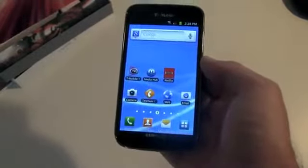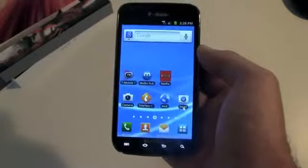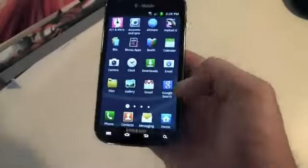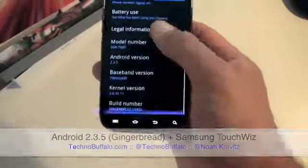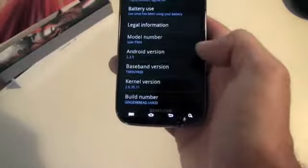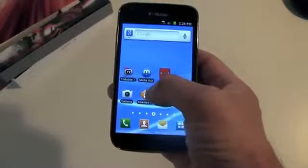The phone is powered by a dual-core Snapdragon S3 processor — not a Samsung Exynos processor — but a Snapdragon S3 1.5 GHz dual-core. The tear sheet says it's running Android 2.3.5, and checking the settings confirms: Android version 2.3.5. So the very newest version of Android to date. It comes pre-loaded with a bunch of stuff including Netflix and Samsung Media Hub.